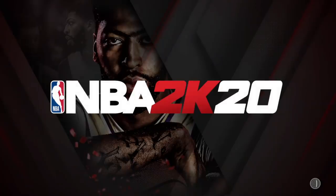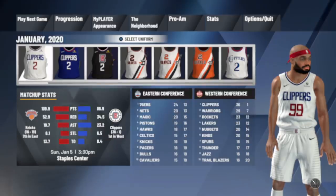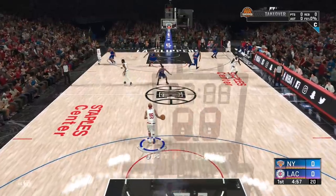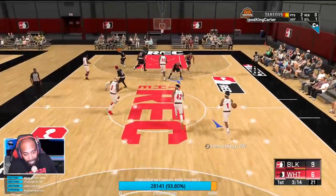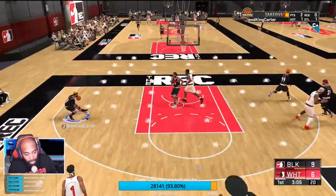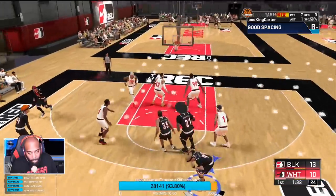Now I know what always goes down on these type of videos — people say 'man, you're lying, show us the jump shot.' So this clip right here is from me going into a regular game on Hall of Fame, and I guarantee you guys I make my first shot — I literally went in, pressed pause right after I made it. But check this out: I've also got some clips from a rec game, and all I can say is green, green, green, green, green. Let's go ahead and roll the footage.